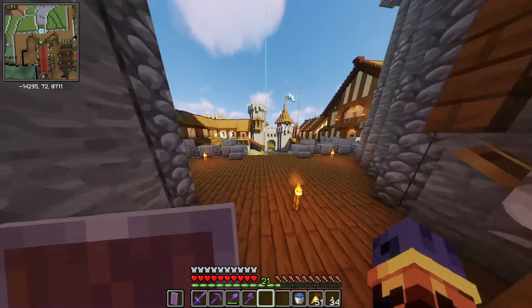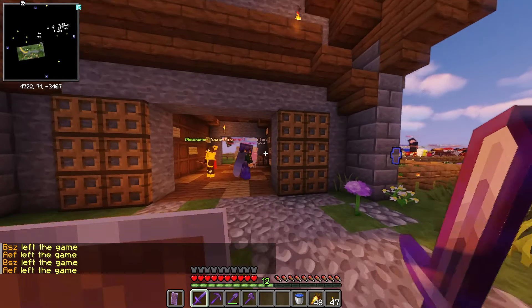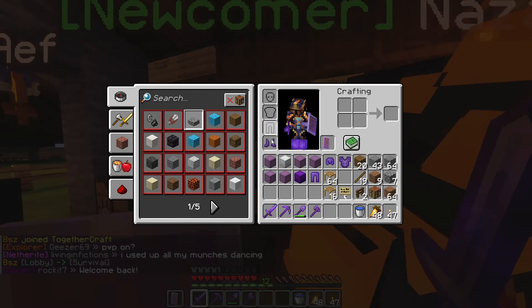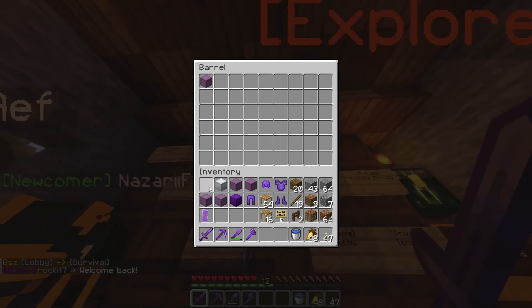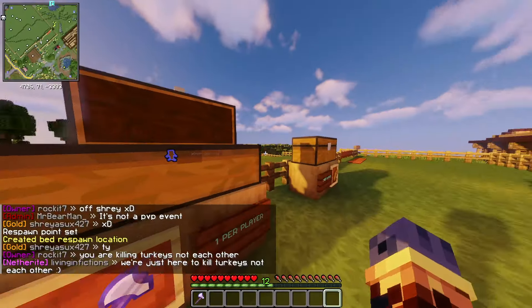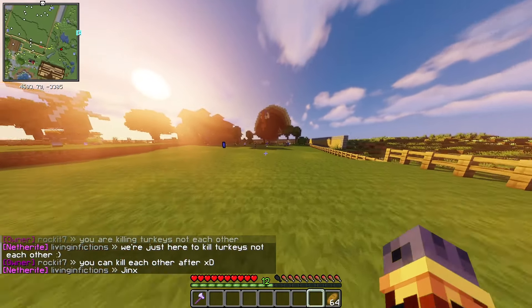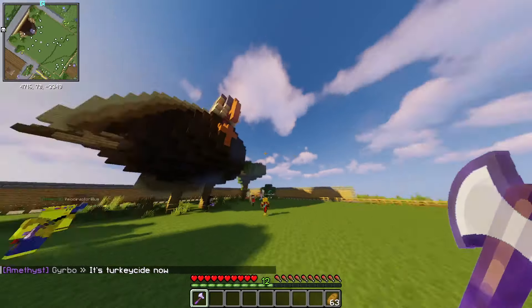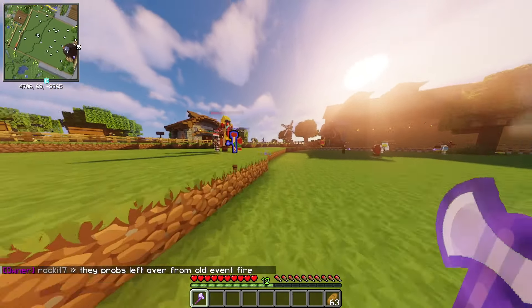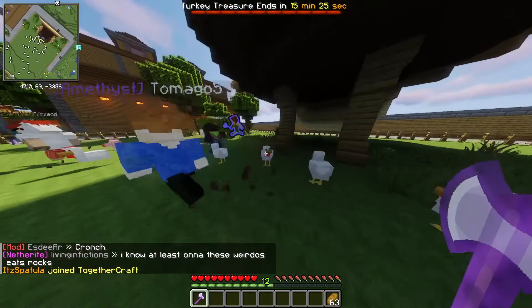There are some upcoming events that are really cool we'll have to check out. I'm really late to an event because it's super early in the morning, so I'm going to try to get there. We have to leave our gear, so let's take off everything and fill up a barrel with our stuff. We need an axe, a turkey thing, and a stack of bread. Our objective is going to be to kill turkeys — this is a post-casino opening event where a bunch of turkeys have stolen loot. Turkey Treasure ends in 15 minutes.